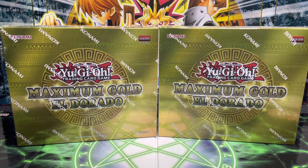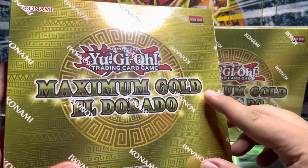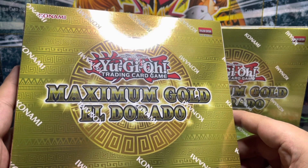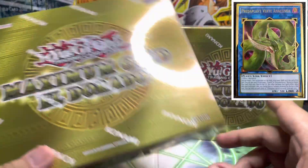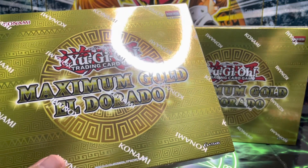What is up everybody, once again welcome back to Nostalgic Mic's video opening. For today's video I will be opening up two mini boxes from the newest set to be released — Maximum Gold El Dorado. This set should be a fun one; we're going to have nostalgia card reprints and alternate artworks. Some of the cards I am after from this set are the Access Code Talker, the Predaplant Anaconda, and from the alternate arts I am after the Black Rose Dragon.